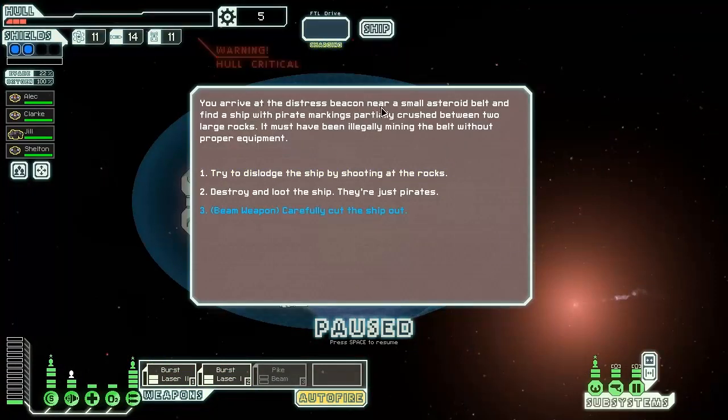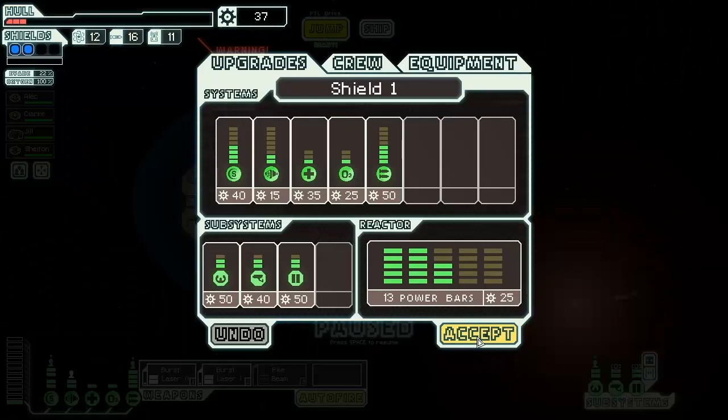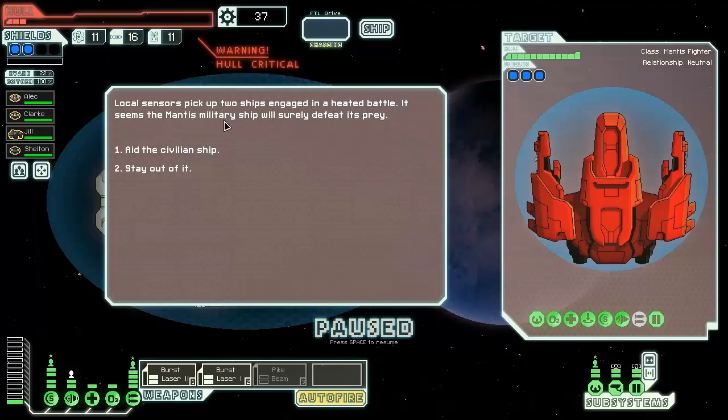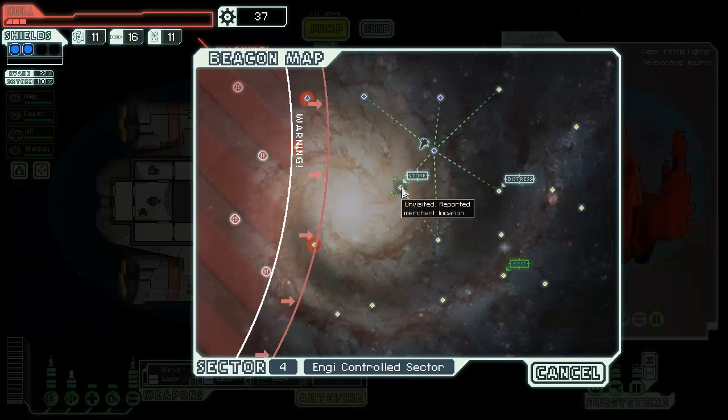You arrive at the distress beacon near a small asteroid belt and find a ship with pirate markings, partially crushed between two large rocks — must have been illegally mining the belt without proper equipment. We're gonna use the beam to carefully cut the ship out. You use your beam to make a few precision cuts in the asteroid; the ship gives a quick burst of thrust and the rock crumbles away. They thank you and offer some of the resources they collected. Local sensors pick up two ships in battle — a mantis military ship will surely defeat its prey. We have to stay out of it and hit the store.